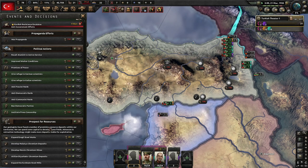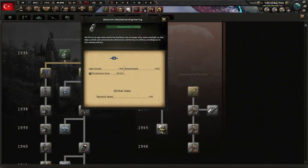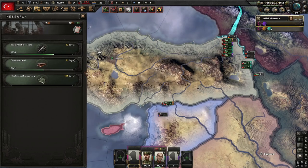With the Kurds causing problems, the Kurds will increase the intensity of resistance towards the government in Diyarbakir. I apologize if I'm not saying things correctly — I don't know Turkish at all. Electronic mechanical engineering is done — let's grab some more research speed with mechanical computing, because that's always nice.